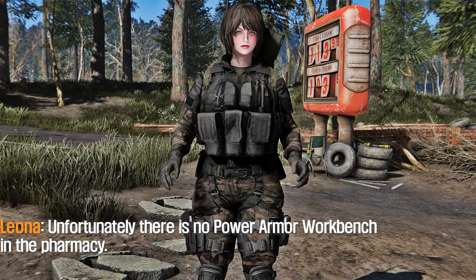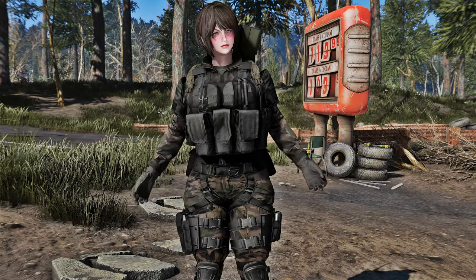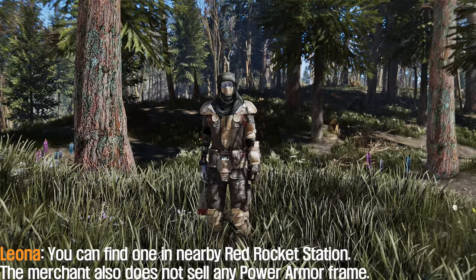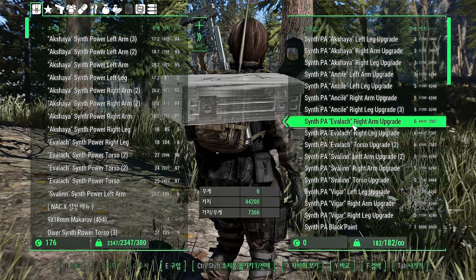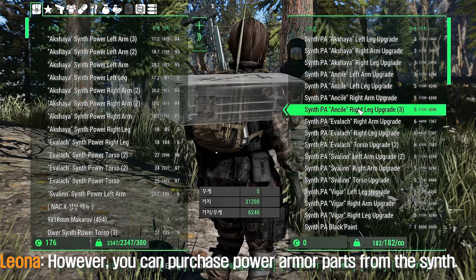Unfortunately, there is no power armor workbench in the settlement. You can find one in the nearby Red Rocket Station, and the merchant also does not sell any power armor frame. However, you can purchase power armor parts from that synth.